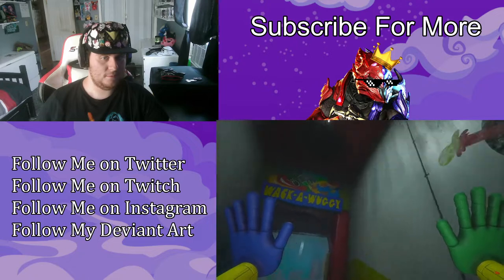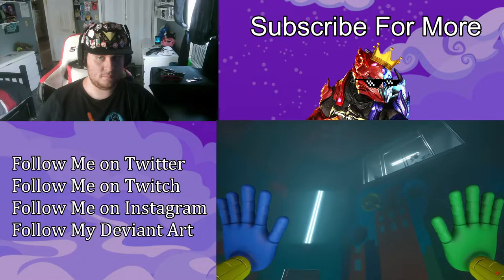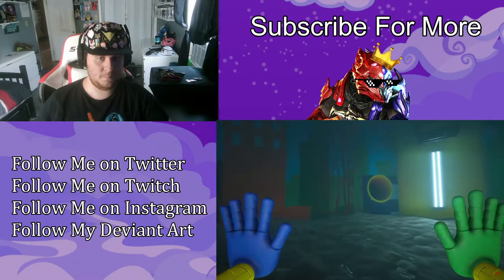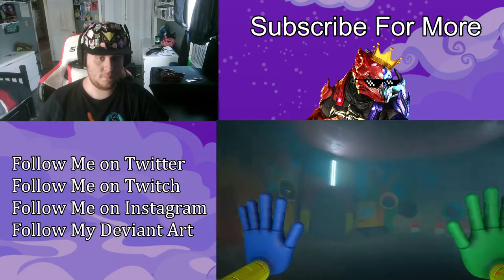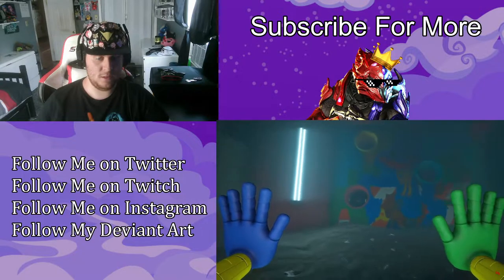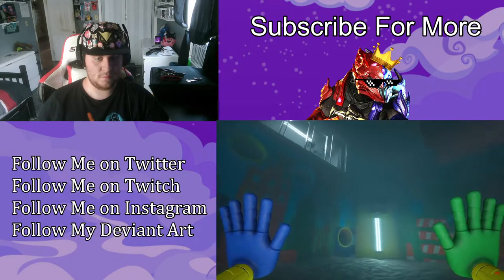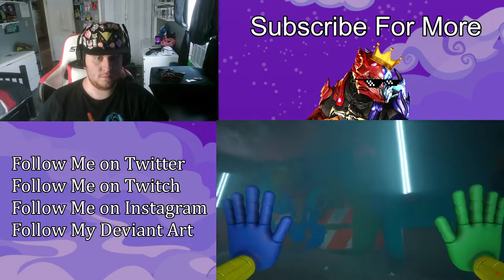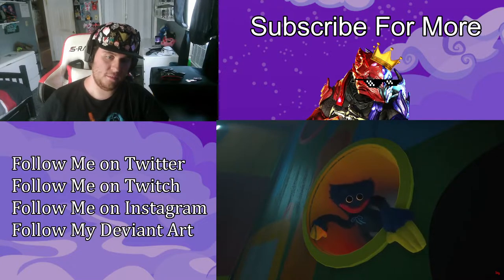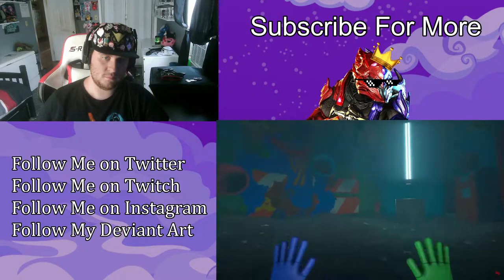Now before moving on to our next monster, it is worth mentioning the mini Huggies who appear during the Wack-A-Wuggy side quest in Poppy Playtime Chapter 2. These small plush-sized variants, known as Huggy Buddies, are very much alive and out for blood. We must use the giant hands of our grab pack to whack these smaller Huggy variants as they appear from 18 holes around the room. They come in a variety of different colors and make some disturbing noises moments before they strike.